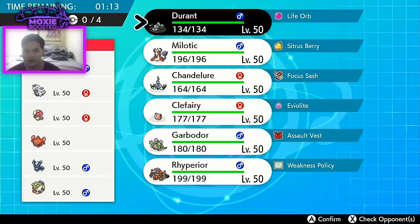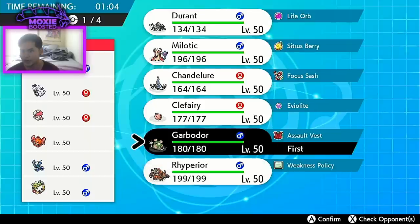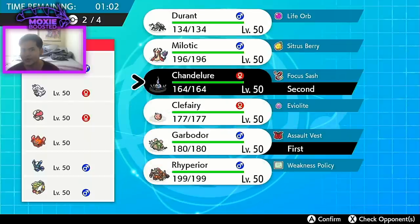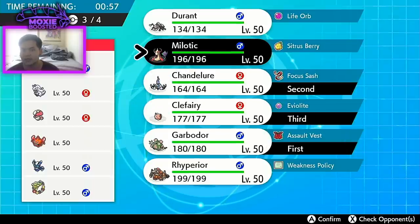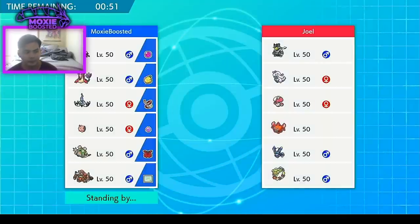Looking at the opponent's team — it looks like Durant food, but I want to bank on them thinking I'll run Durant and just go with the big Garbodor. Chandelure is really solid on the lead, so we'll do Chandelure, Clefairy, and Milotic in the back. This team has a lot of interesting things — it's got Hex Chandelure, which is really scary, doing disgusting amounts of damage because we're Modest max Special Attack.